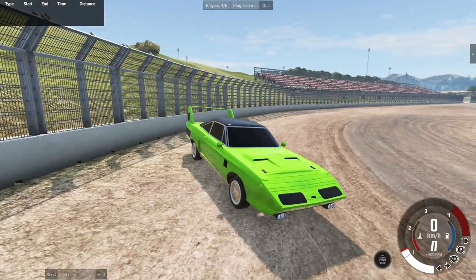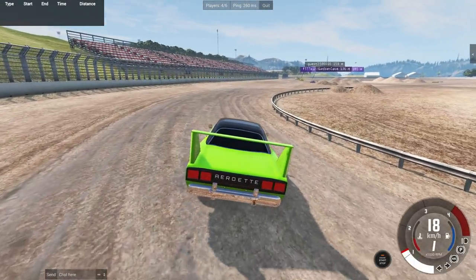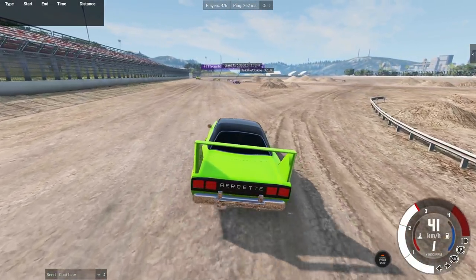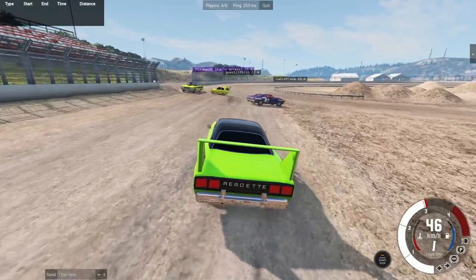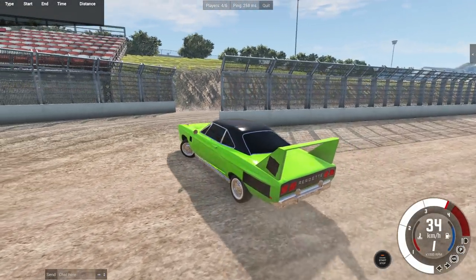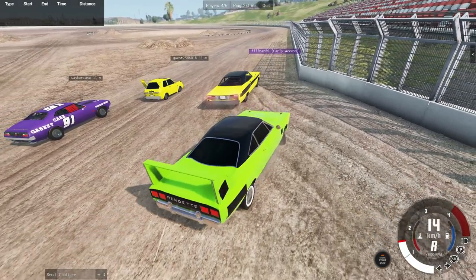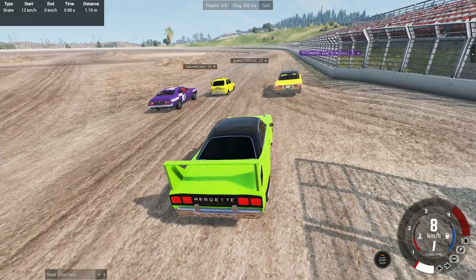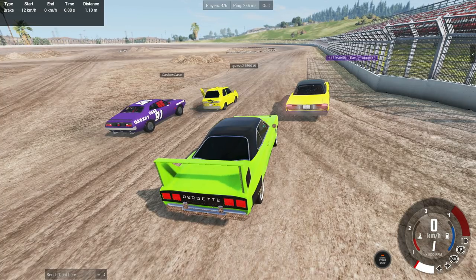Phil admits he forgot about the dirt circuit. One player has sports tires — not ideal for dirt. There's no starting podium, so they improvise their own pole positions. The yellow car gets to start from the front. Three or four laps are agreed on. Players note the lack of cleanliness that's likely to follow, with the biggest car expecting to get absolutely munched.